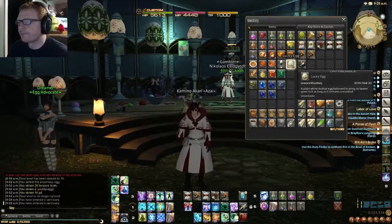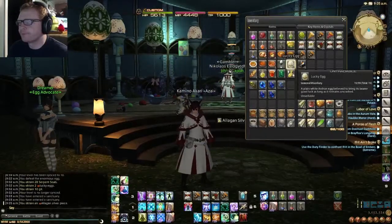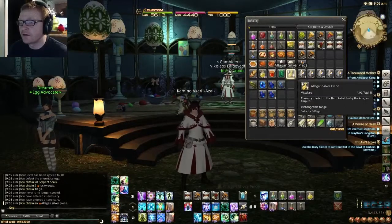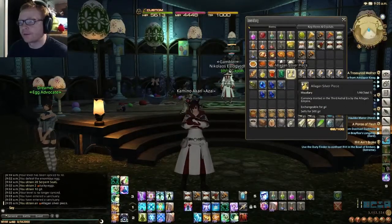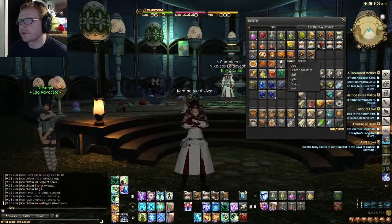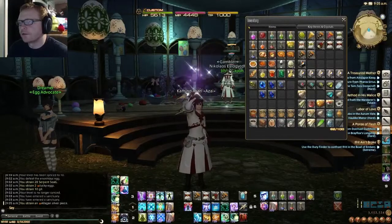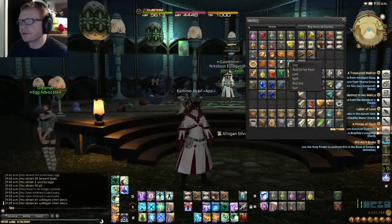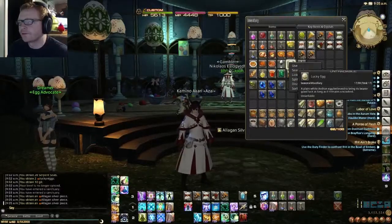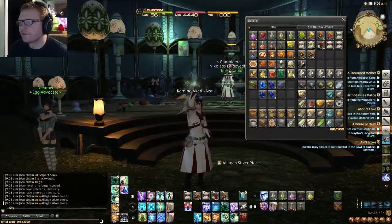First one — I got a silver piece. I'm assuming that's the most common item we get. In my last video with the other character I have, I did get some dye material, which is pretty crazy. Number two: another silver piece. Number three: another silver piece.